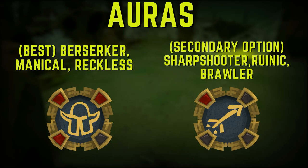For auras, accuracy is extremely important at Araxor. You'll want to use either a berserk-style aura like Reckless, Maniacal, or Berserker, or an accuracy-boosting aura like Sharpshooter, Runic Accuracy, or Supreme Brawler. You can use other auras, but I'd recommend these by far since accuracy is so important.